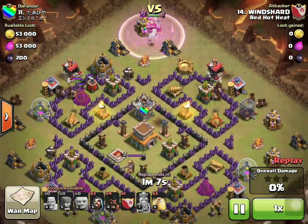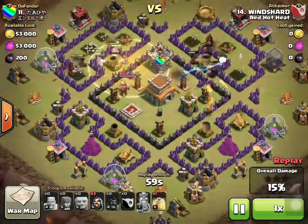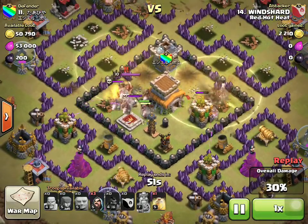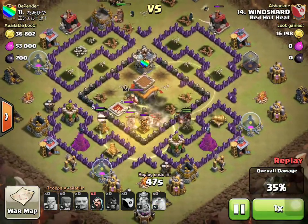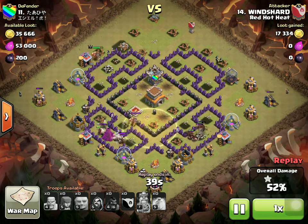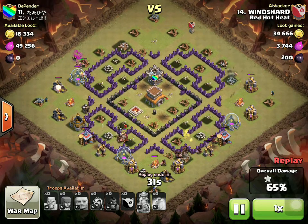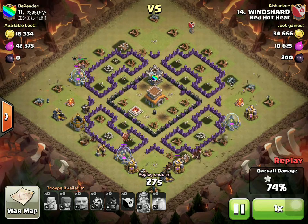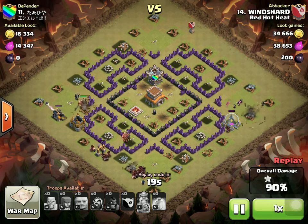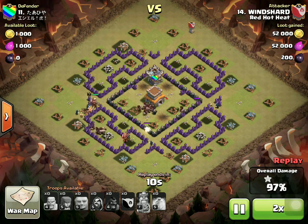Now the hogs are going in from the top to keep the kill squad up there alive so they can clean the base. You may have seen the two giants go in to tank for the hogs a little bit, which lets him delay his heal spells so they can cover these known single bomb spots in the core. The first heal pre-heals the single bomb, and the third heal pre-heals the last single bomb. So now the hogs are right back up in the green and they're tearing through the base. The kill squad is tearing through the base, and you may have seen two wizards go down on each side for cleanup. You don't know when your raid starts that your kill squad is going to live or that all the hogs are going to live, so it's good to pack wizards or minions or goblins or something for cleanup. Windshard comes out with eight and he's able to save the last two for cleanup just as a precaution.